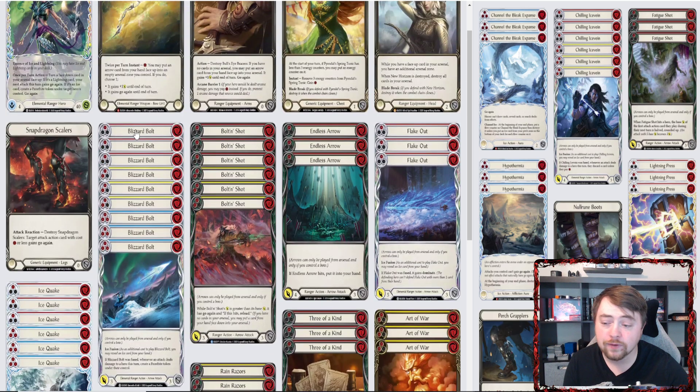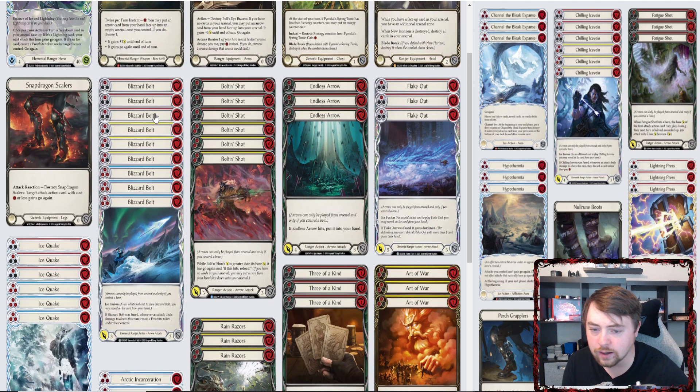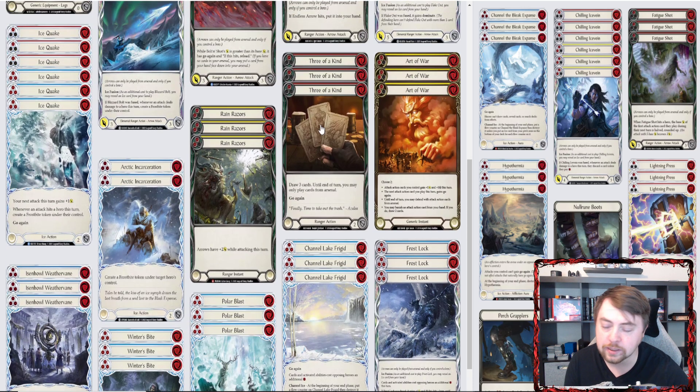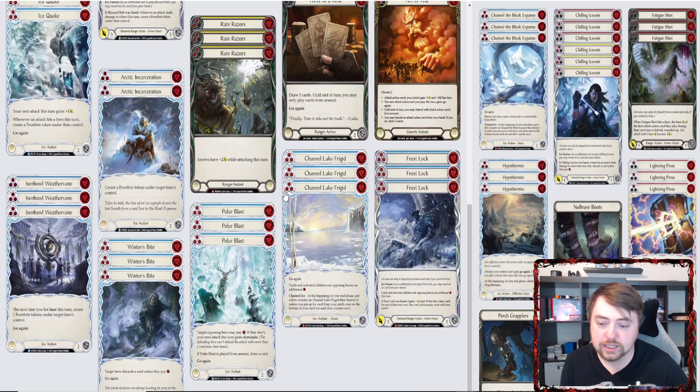For non-arrow cards: six Ice Quakes — nothing's changed, just really good value. Three each of Art of War and Rain Razors — all staples. Art of War is still needed because we'll have a heavy Briar meta, a lot of Phi, even some Katsu, and you want to keep up with those decks. We still have Channel Lake Frigid — a really good three-block blue with its own good effect — and Polar Blast and Winter's Bite.